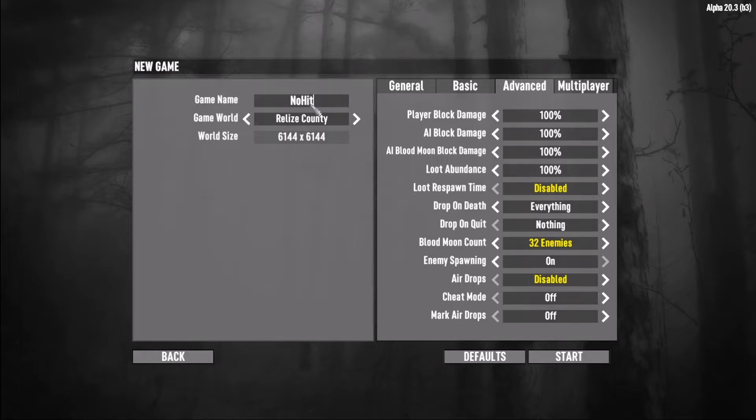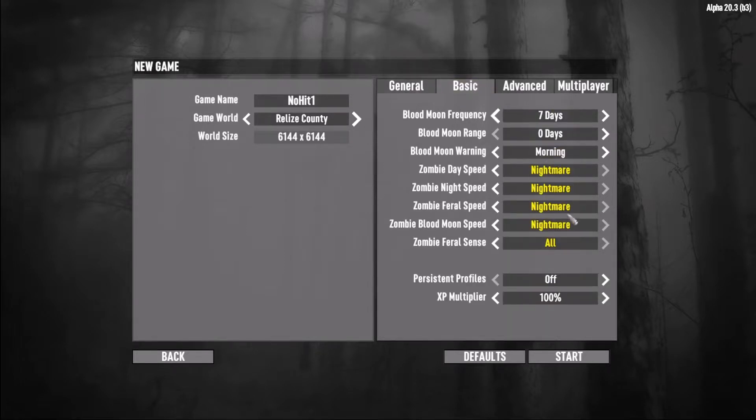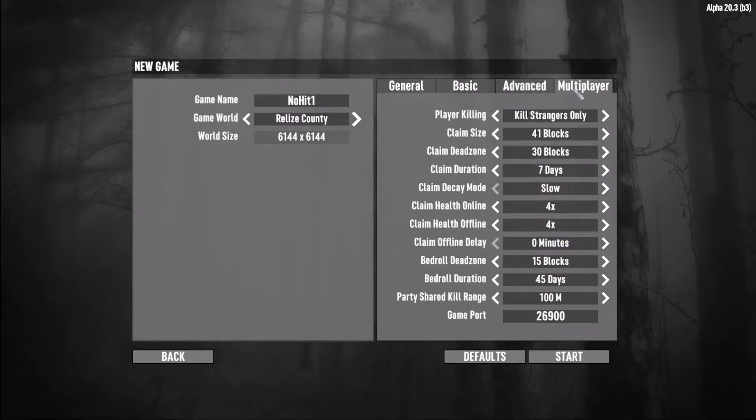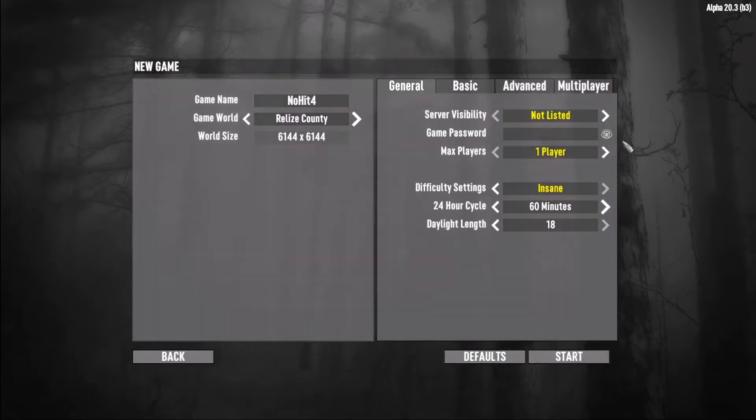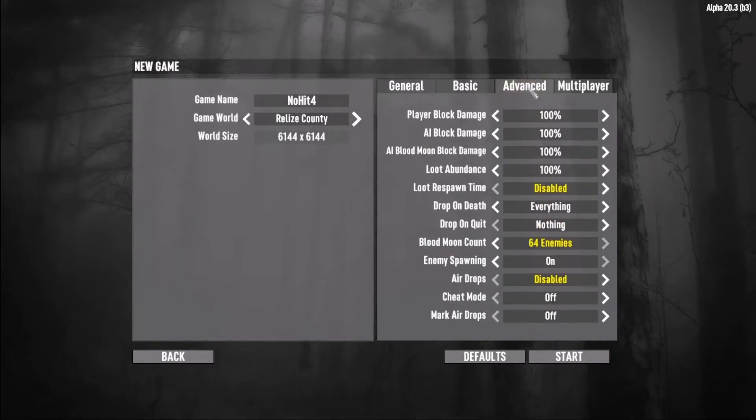No Hit One — so this is probably going to take me a few attempts. So I've generated the world, went in and removed all trailers. It'll just be me and the zombies and the animals. Insane, nightmare, feral sense. I noticed I had the blood moon settings wrong, so I've changed the frequency to every 5 days and the blood moon count to 64 enemies alive.